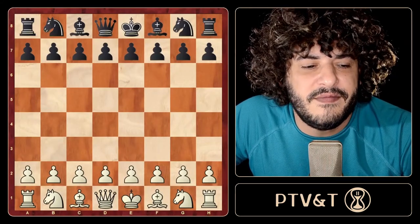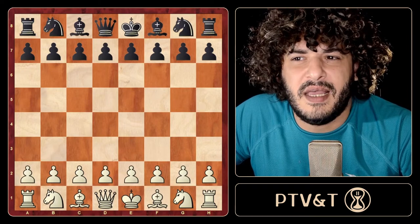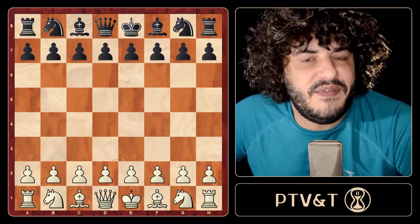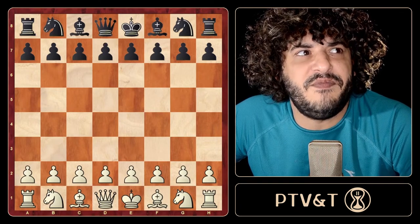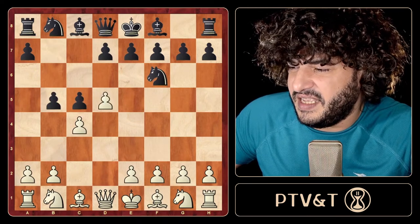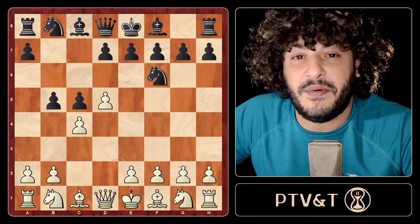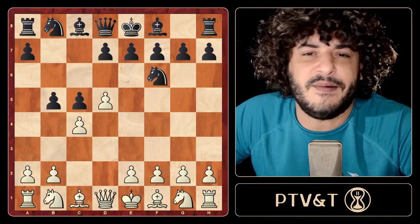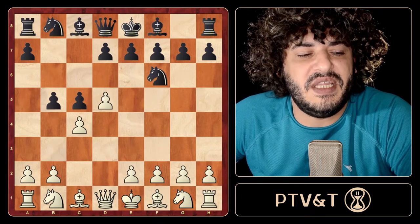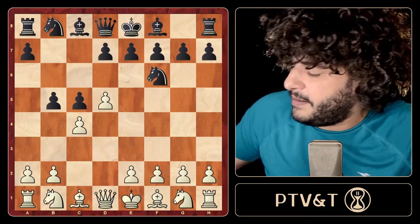Hello everybody in the chess world. Today for the first time I'm going to talk about the Benko Gambit, from White's point of view. I've played some versions of it with Black, but the interesting thing for me is to see what to play with White. In my experience I normally score very well against it, but still every time I see that b5 move on the board it's a little unpleasant feeling — definitely not my favorite opening to face, even though I get good results, because the spirit lends itself to a game that is more fun for Black.